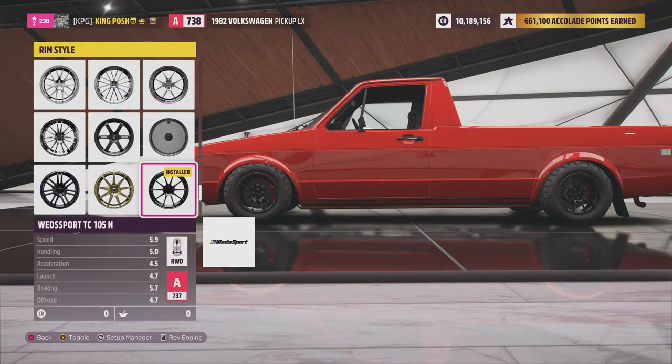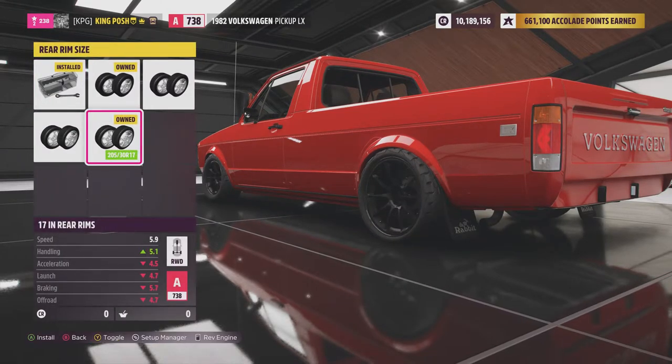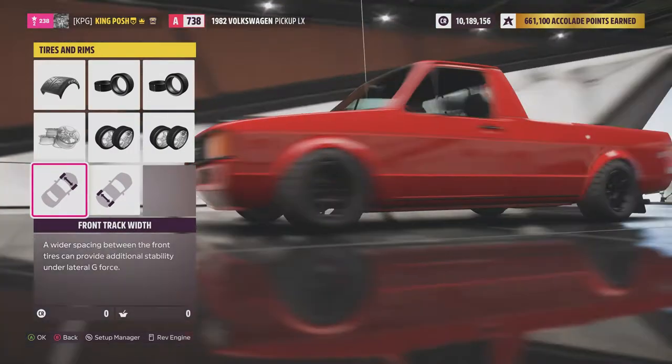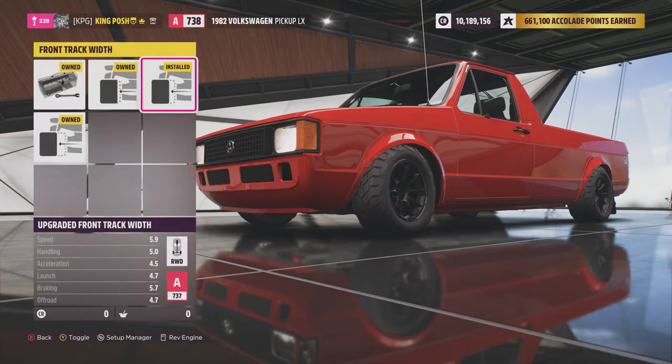I've got my favorite rims — the TC-105s — with 13s in the front and 13s in the rear. I did try focusing more weight in the rear but ended up going back to stock. For track width, you only have a small adjustment range here. I went with a certain setting because when I was tuning it earlier, it was an A800 maxed out, and if I took the track width all the way up it would have bumped it to S1 class. So I left it as is and it works just fine.